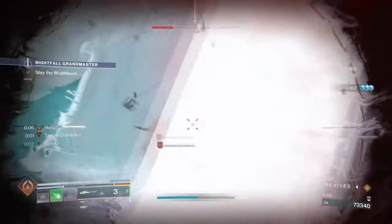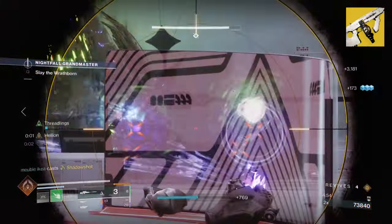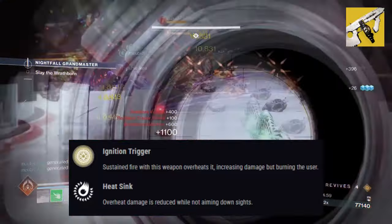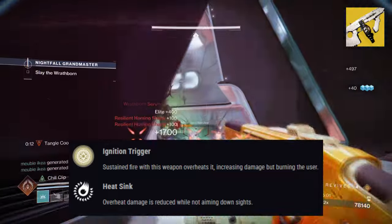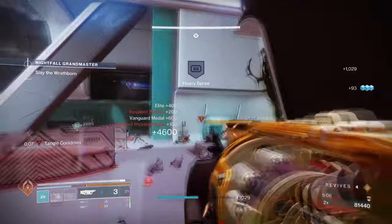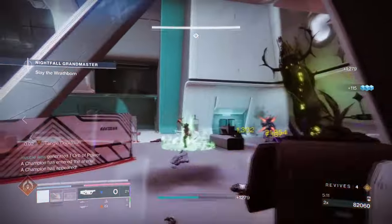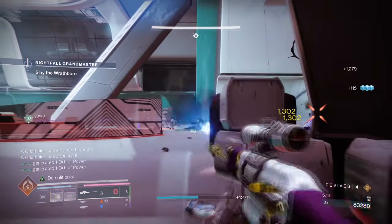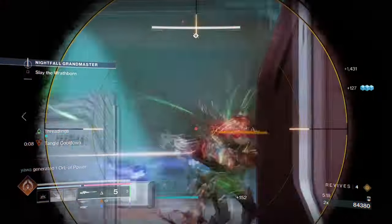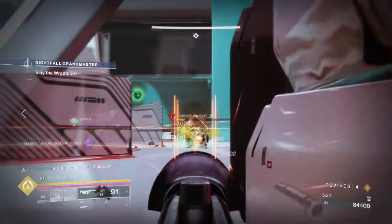Our second exotic is Tommy's Matchbook, with its exotic effect, Ignition Trigger, which states sustained fire with this weapon overheats it, increasing damage but burning the user. We have covered Tommy's many times before, as I believe a lot of players are generally sleeping on it. Although it will reduce your health down to critical, you will be getting a massive damage buff as a trade-off, while also getting the Scorch and Ignition effect applied to enemies. This seems worth it, as long as you have perks, mods or fragments available to help recover your lost health.